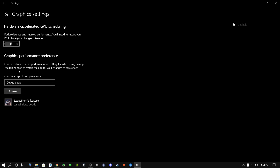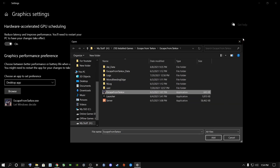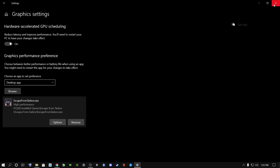Now go to Browse and find this game. Go browse, find where the game is installed, select it, and say Add. Once you've added it, it will appear in the list. Click on it, make sure it's the EXE file, go to Options, and select High Performance. Let it use your graphics card — it doesn't matter which card you have. Select your graphics card, say Save, and close out of this.